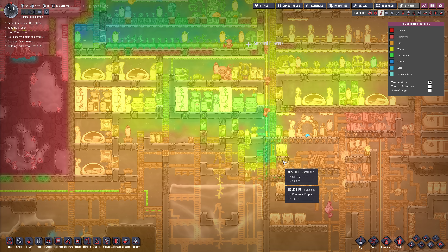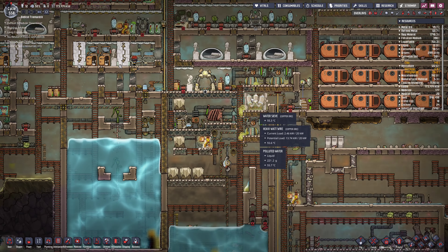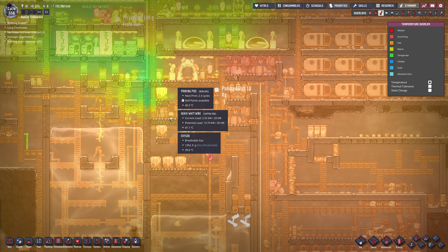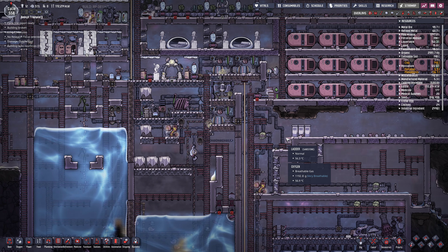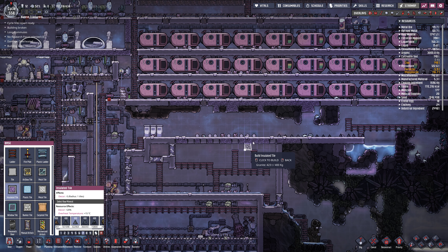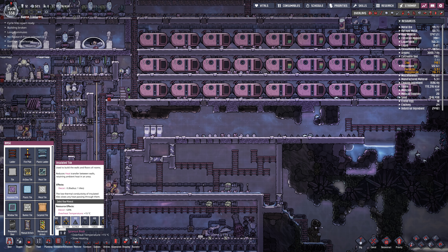Okay, how's temperature in here? Better - it's getting there. We've got to move the power generation outside of the base - it'll eventually heat up this whole area. I could use this area here - it's quite insulated already. We're using granite for insulation - igneous rock is better.